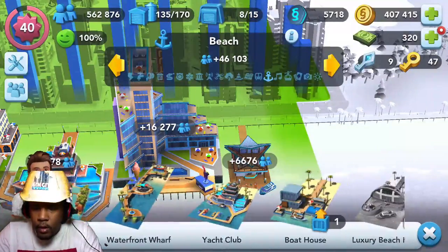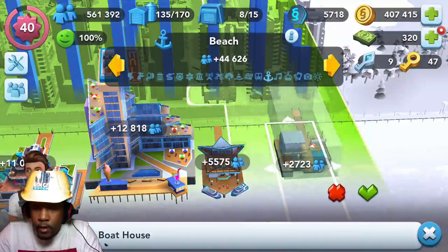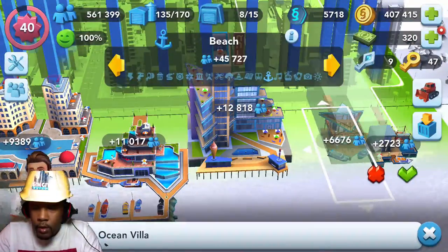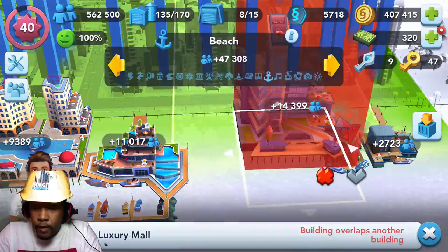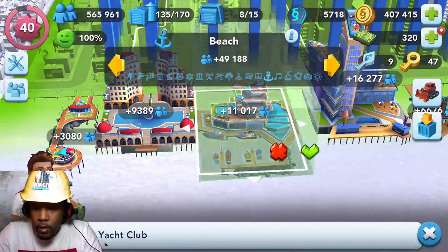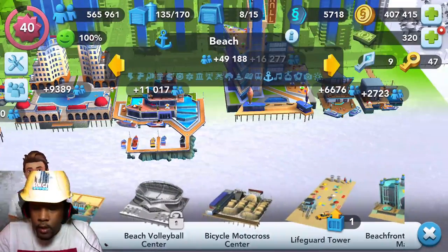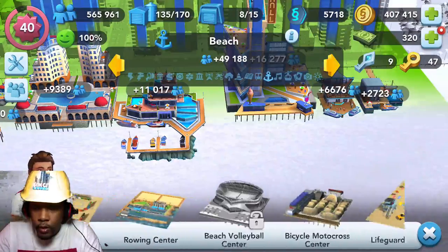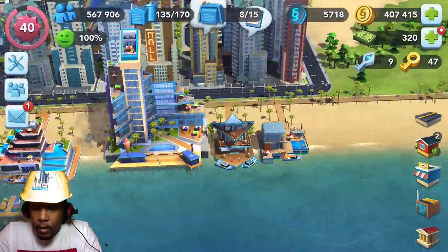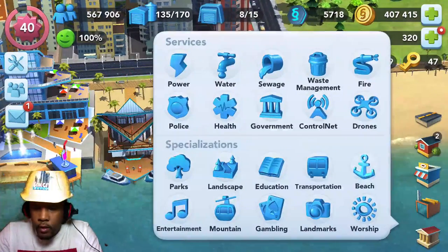There's a couple of other items in there that still don't have a home. These are the items I got from the Contest of Mayors, if you guys were wondering. I just shifted everything on accident — that is ultra annoying, so now I've got to shift everything back. There is actually a space — I guess we'll put a lifeguard tower there, right here.